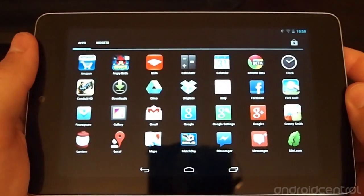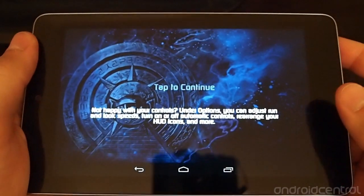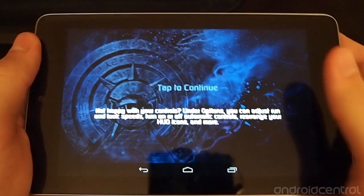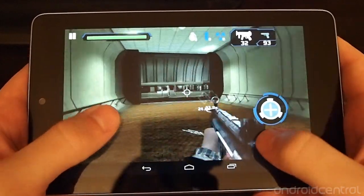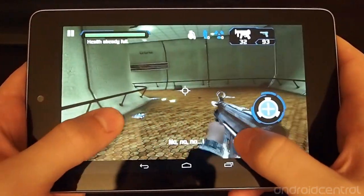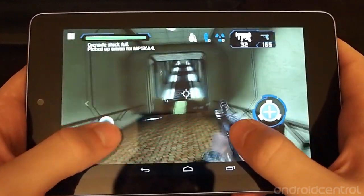Hey guys, it's Andrew with AndroidCentral.com and I want to give you a look at Conduit HD, a new game that is going to be a Tegra exclusive at launch. The reason for that is that by partnering up with Nvidia, the developers can do a better job with high quality graphics and things of that nature.